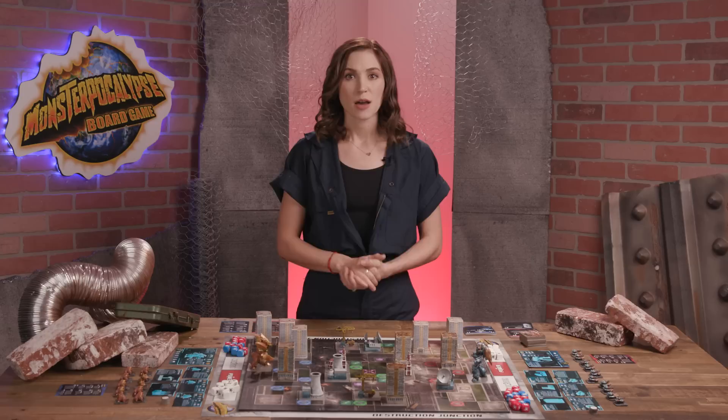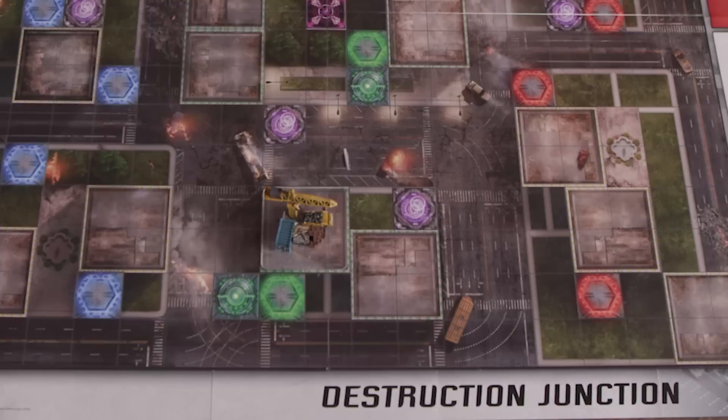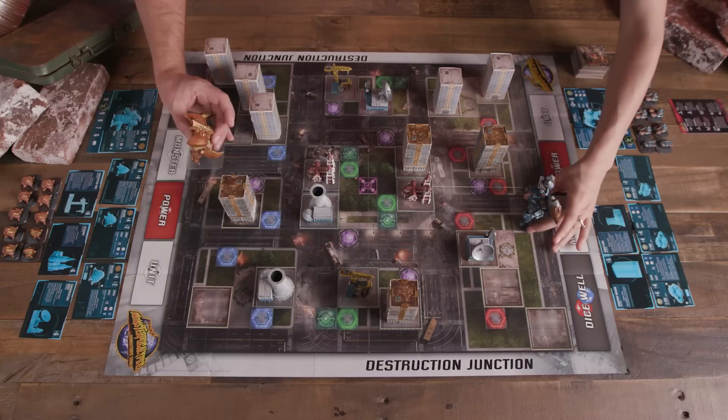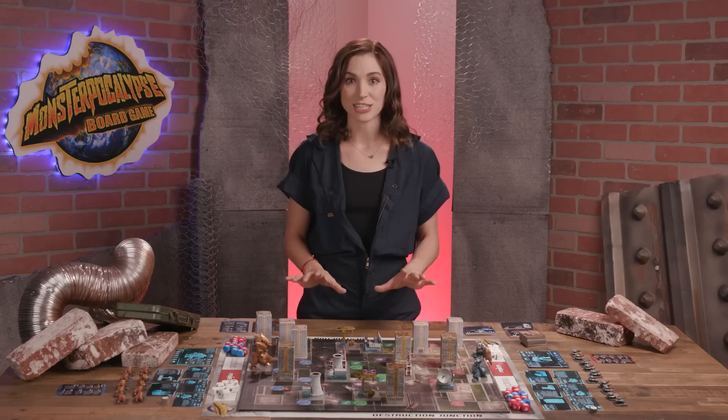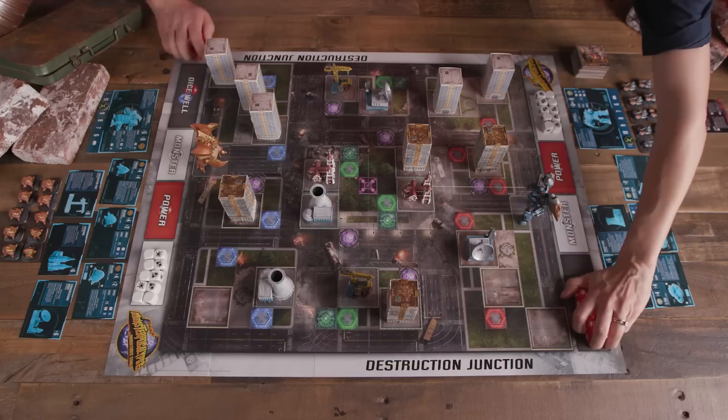Players then take turns placing buildings on the foundation spaces of the battle map, beginning with the winning player. When placing, players must first fill green bordered foundation spaces before placing in any yellow spaces. Once all buildings have been placed, the winning player places their monsters, then the opposing player does the same. Monsters must have their bases touching the player's side of the battle map. Units sit in a reserve next to the board for now. Finally, each player should have 10 action dice in their unit pool, 10 power dice, and at least 6 boost dice in their dice well.